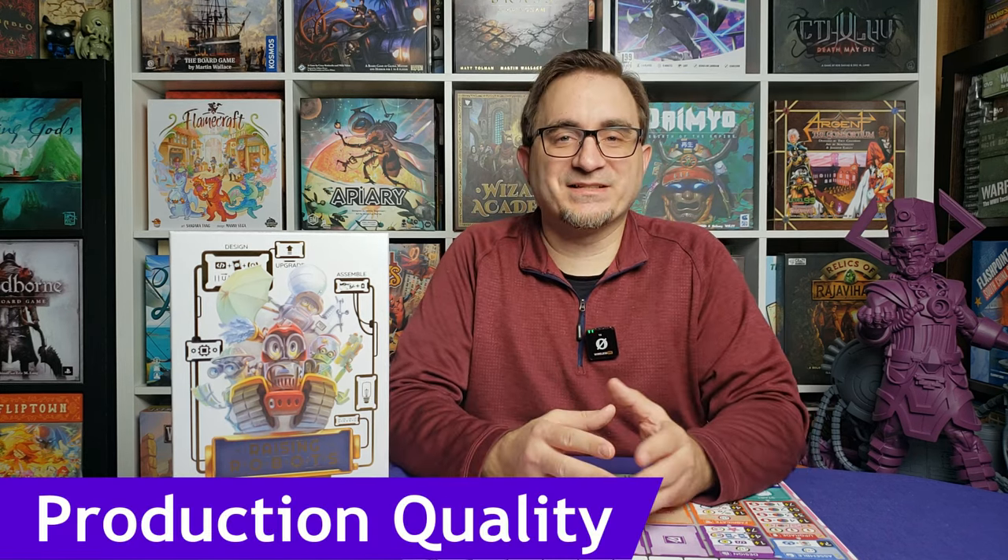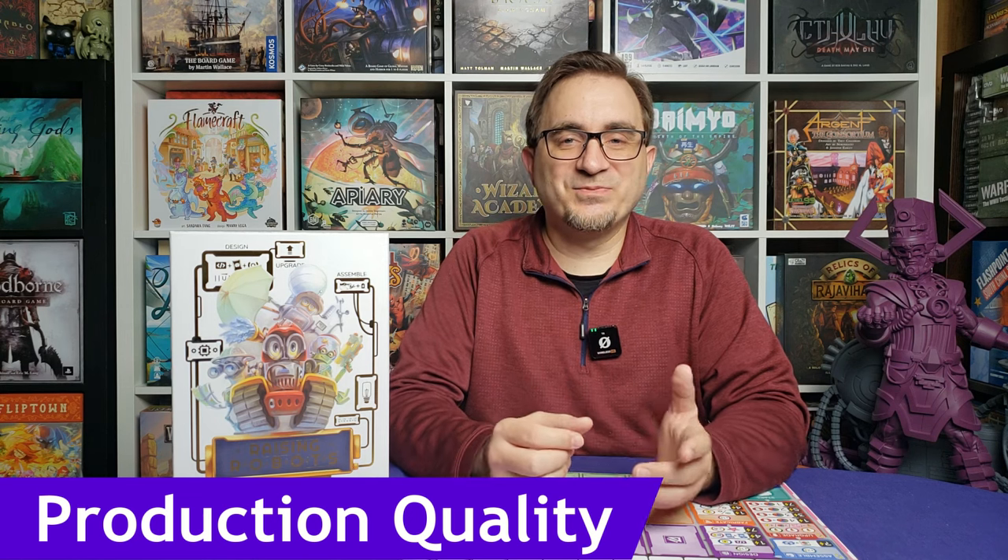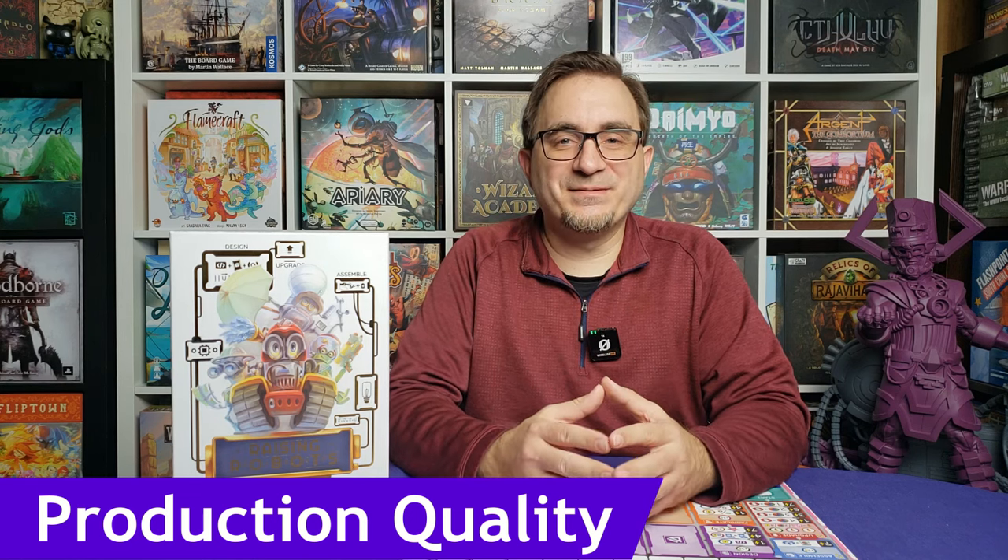The first thing I want to talk about is the production quality. I have the deluxe version, and it comes with these nice wooden discs with screen printing on them, as well as wooden resources and all sorts of things. It's very nicely produced — it's even got foil embossing on the cover. There's not anything I would complain about, except maybe the tokens are a little on the small side, but that's a me problem because I have very large hands and they just kind of slip through my fingers. Really, the production quality here is fantastic — I absolutely love it.